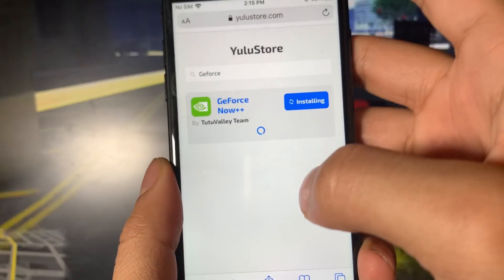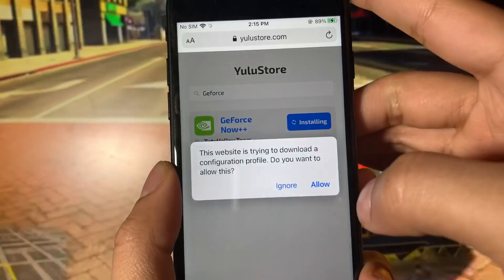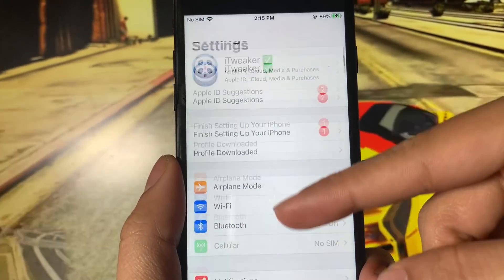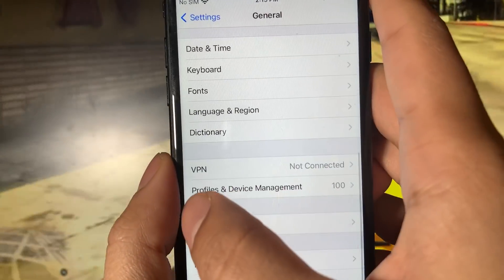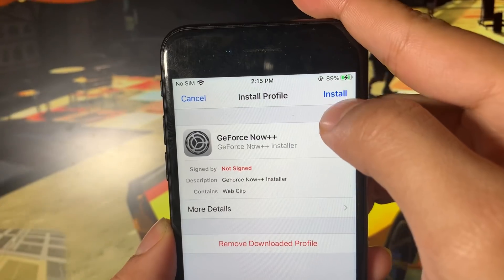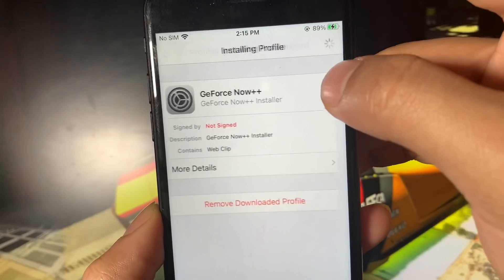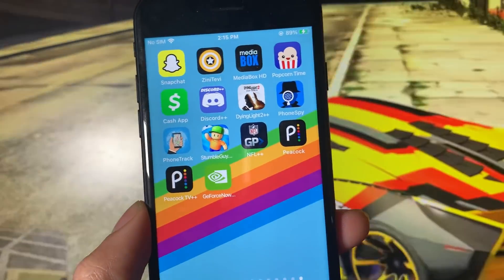It's loading now. You're going to see a message saying this website is trying to download a configuration profile — do you want to allow this? Tap the Allow button. When you see Profile Downloaded, tap Close and exit out. Now open up your Settings, scroll down and select General, scroll down again and select Profiles and Device Management. You'll see GeForce Now++ right there at the top — select it and tap the Install button. If you have a passcode it will make you enter it. Tap Next, tap Install, tap Install again, then tap Done. GeForce Now++ is now on your iOS device just like that.